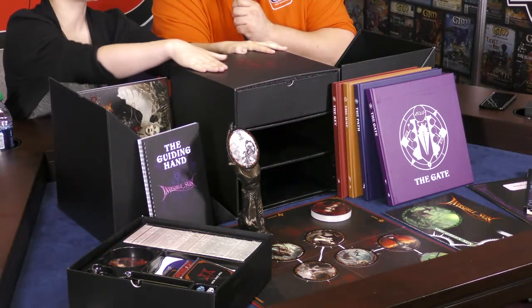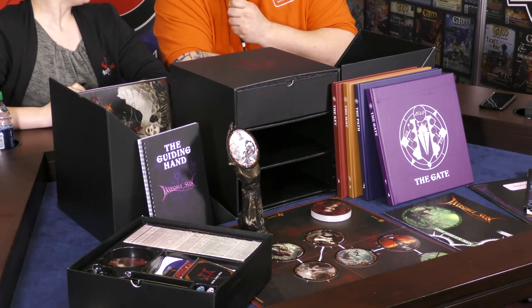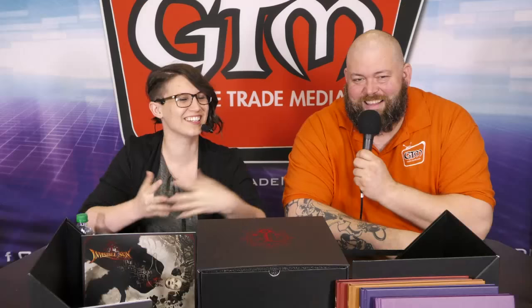I am so jazzed to be here. I feel like we've got a whole other character that I had to lug over here — a tiny RPG child that we've born over at Monte Cook Games. It's about the size of a child, a toddler even. So this is Invisible Sun, right? Right. Tell us all about it.